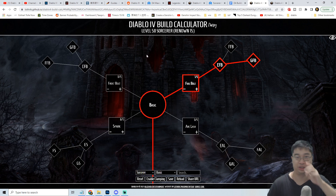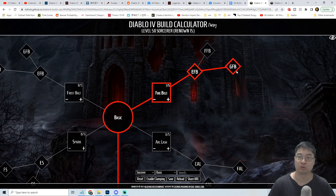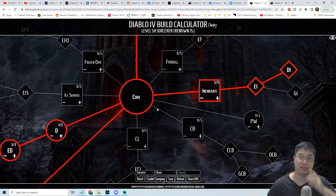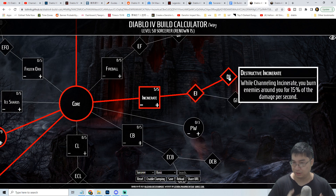Coming over to our skill tree for the level 50 sorcerer with 15 paragon. We'll be going with level 1 firebolt simply for the burning and also for the special effect which allows firebolt to pass through burning enemies, and critical strikes will increase the burning damage the enemy takes — this will be essential. So we do want critical chance especially for this build because crits will increase burning damage as well. As for the core skill incinerate, we'll be going with level 5 incinerate together with enchanting incinerate, which makes us more durable, and also destructive incinerate, because this gives us more sources of burn for enemies around us if enemies get close.